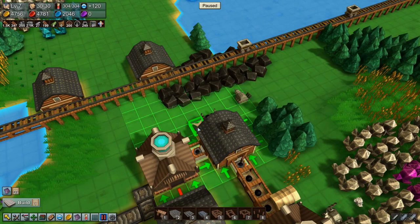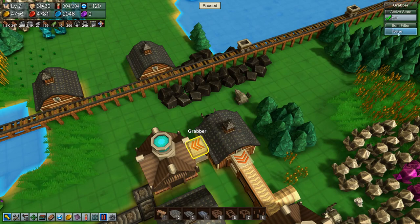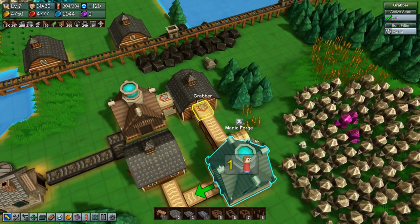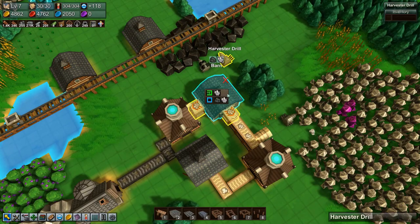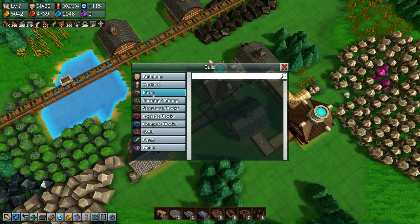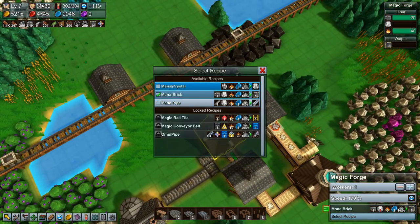Then we need both conveyors there, there, and a logistics block grabber. And these are going to be mana shards. So this should work, and that means I don't need you. Then we need a path, off conveyor there. And you need to be mana crystals as well.